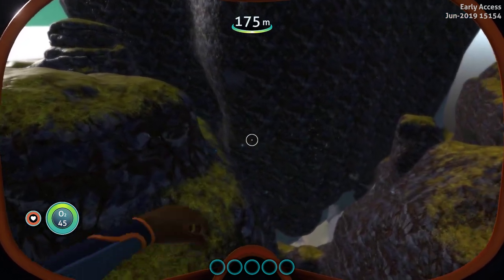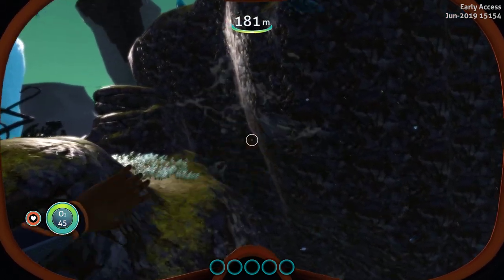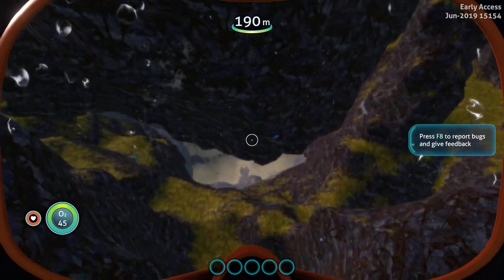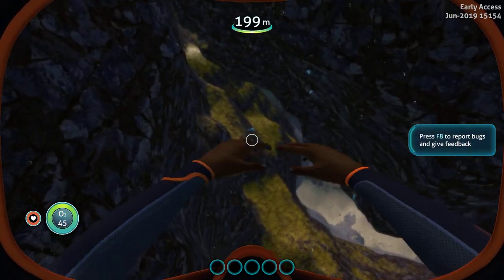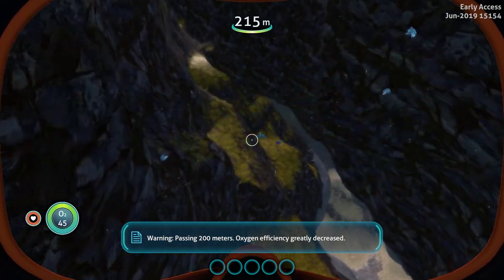And here we are with another Subnautica quick peek. Passing 200 meters. Oxygen efficiency greatly decreased.